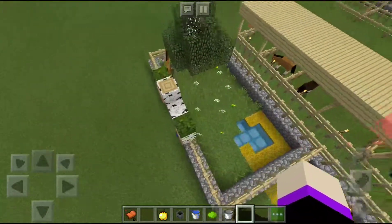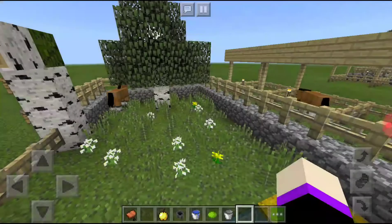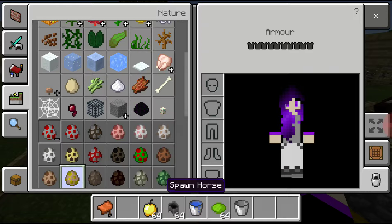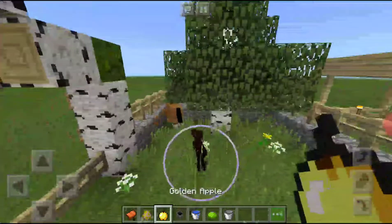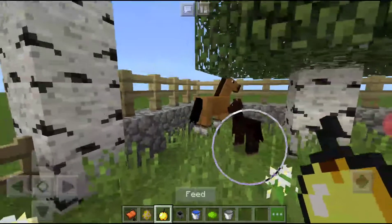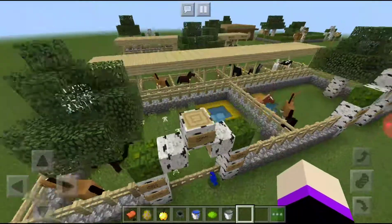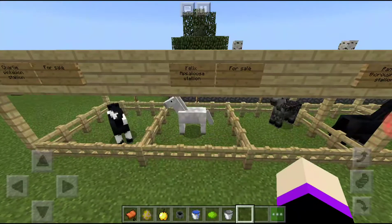I wonder how I get these back. I will breed him one day, but then he's on his own. I'll get Zorro back one day. This is basically the orange colour — Girl Force. And here is Felix, who's a not-placed Stallion horse.